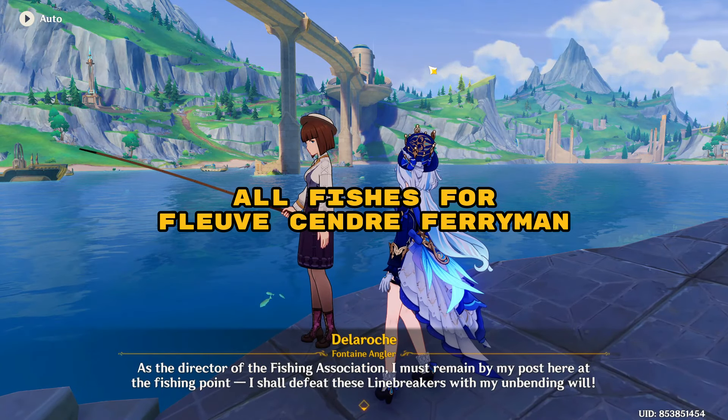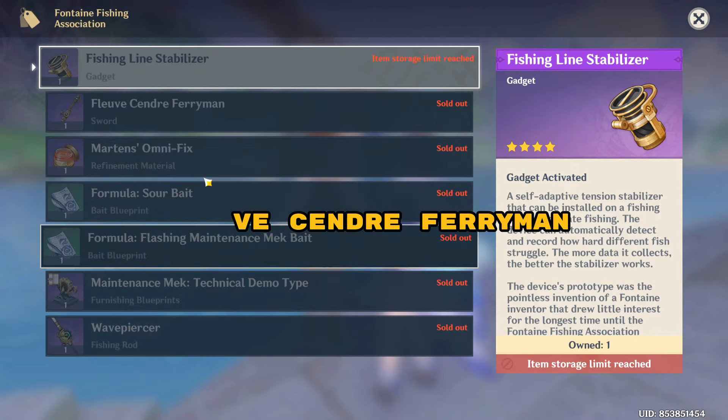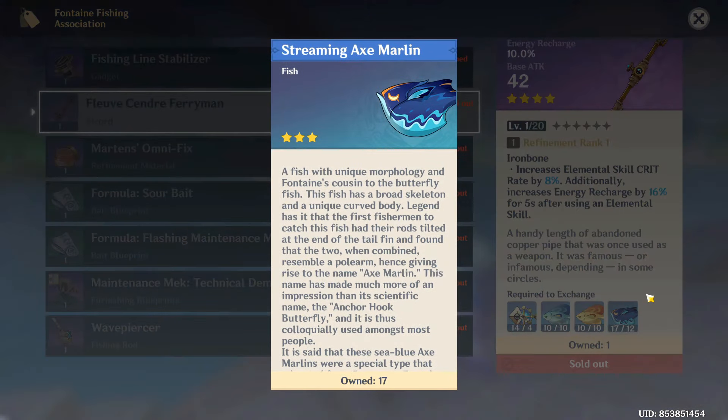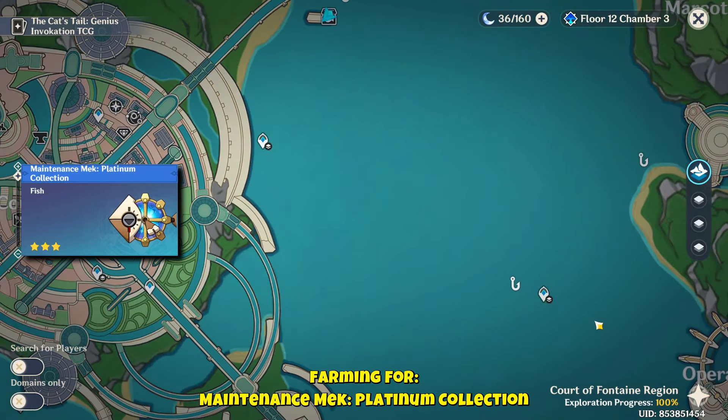In this video I'll be showing you how to farm for the Philp Sandro Ferryman sword, which is a regional fishing sword from Fontaine. This needs four types of fish in specific amounts to exchange from the NPC in Fontaine. Enough talking, let's go directly to the fishing.